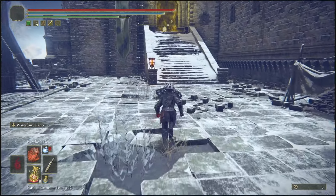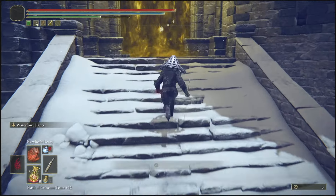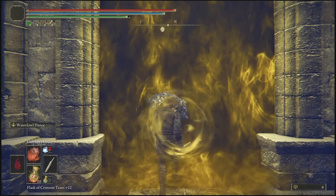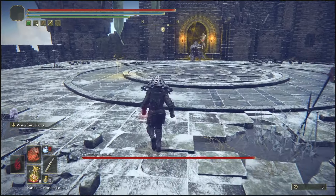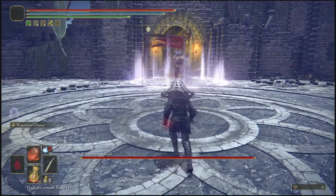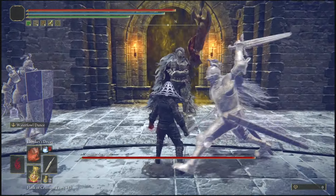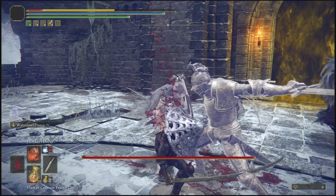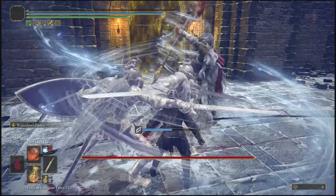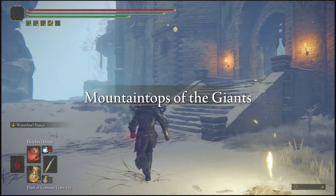There are just shadow figures and enemies you don't really want to deal with. The main boss is in here — this is Commander Niall. He'll spawn his two minions when you enter. I'm not going to fight him — I'm just showing you the boss we're going to be killing with this glitch. So I'll allow them to kill me and then proceed to show you the glitch.